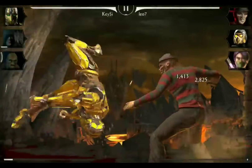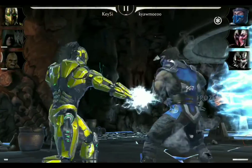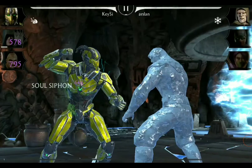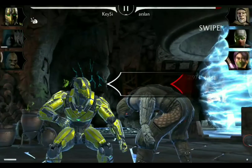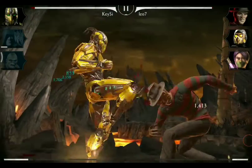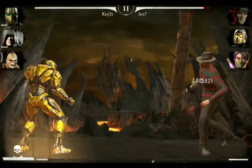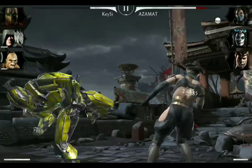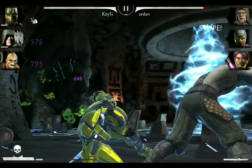Cyrax Triborg has two kinds of combo enders. The first one knocks the opponent down to the ground. For the second combo ender he dives into a kick and then goes all the way up to the head. This attack doesn't knock the opponent down and is therefore ideal for follow-up attacks and tag-out motions.